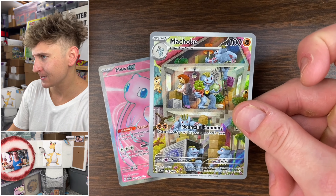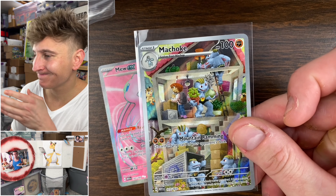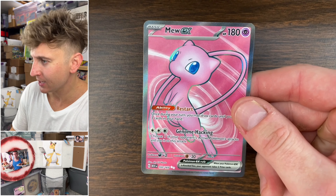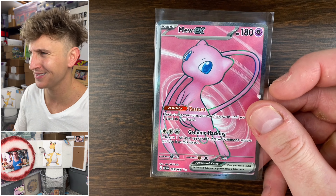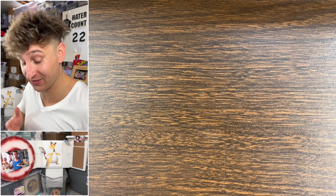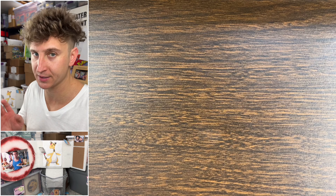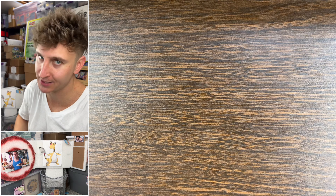We got Machoke — didn't help your character move in Gen 1, so it's not appropriate for the timeline of events — Machoke caricature, and then we have a Mew EX full art. I'm kind of disappointed they put the special illustration as a promo; that was one of the bigger pulls in the entire set. It goes with the route all these Scarlet Violet sets are taking — pull rates are much much easier compared to Sword and Shield. That's good for players but for collectors it's not great because it devalues all the sets.